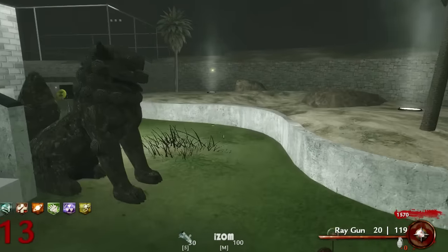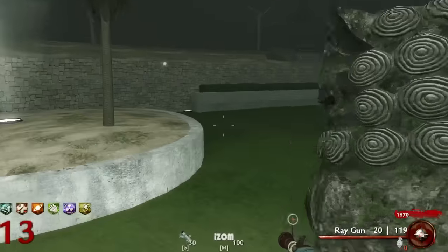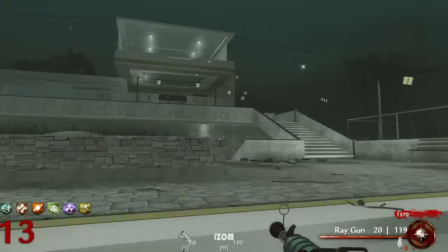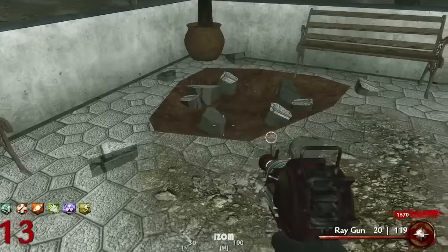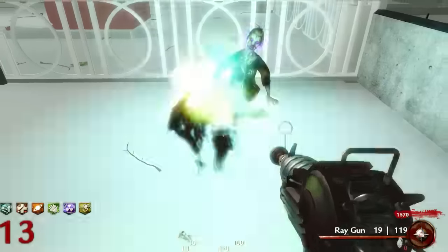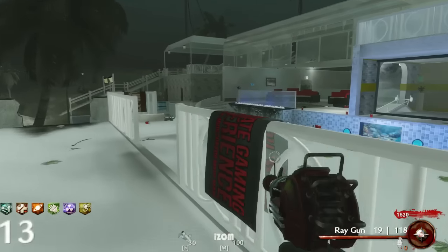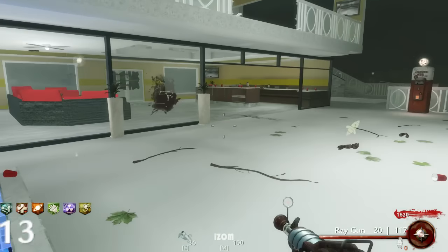Let's buy Stamina Up too, we can get all the perks! I feel like these statues should do something too. Okay, it's time to shoot the baseball cannon! Sit down sucker — PhD Flopper works perfectly. Awesome, awesome, awesome!